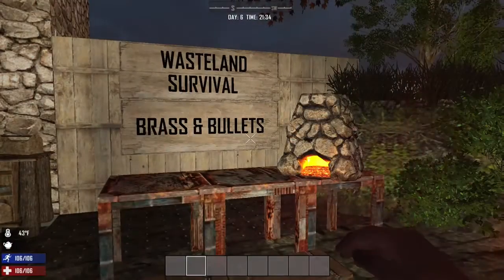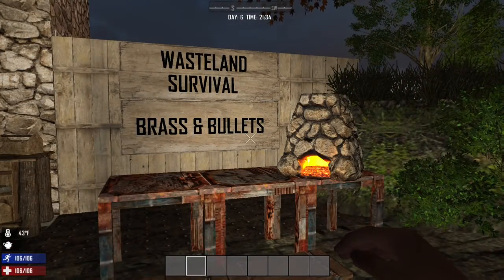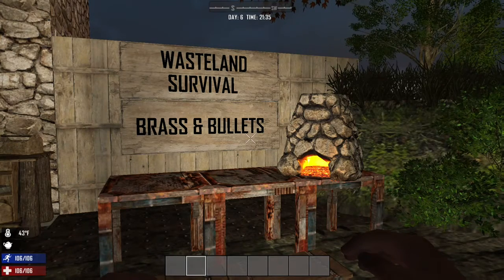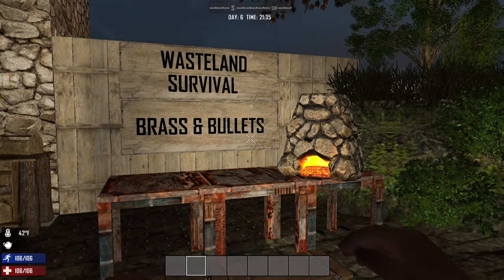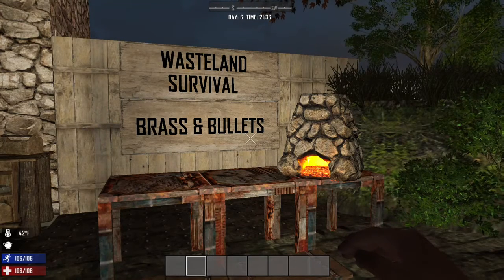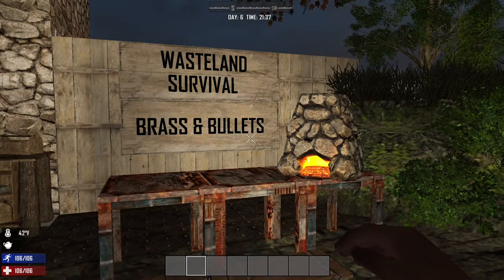Brass. Brass should be stashed away from the moment you get in game. If you find it, squirrel it away — stick it in the corner of your inventory, forget about it, and keep adding to it, always breaking it down as you find it. You can't raise the damage value of firearms unless you actually shoot bullets, so either you'll find a lot of handgun rounds in toilets or you'll have to find brass.